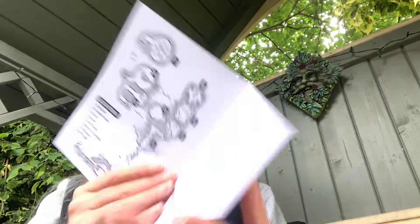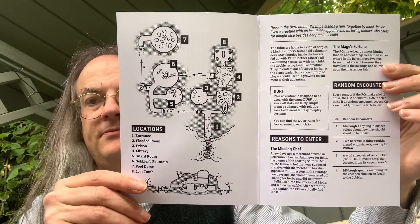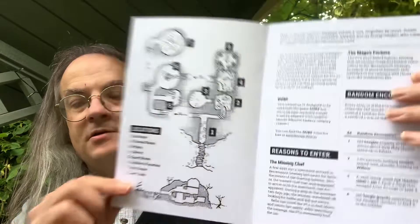And then what we have here is Lair of the Gobbler, a dungeon for low hit dice adventurers — one to two hit dice. There is a nice clean illustration on the front, and inside we have the locations with a nice clear map. It's not a huge dungeon, but it should occupy a session or two. Deep in the Bermunt swamps stands a ruin forgotten by most. Inside lives a creature with an insatiable appetite and its loving mother who cares for nothing but her precious child. The ruins are home to a clan of Borgals, a kind of slippery human-eyed salamander. Most Borgals are fed up with the elder mother's all-consuming obsession with their child — the Gobbler, a big toad-like creature. They tolerate her out of respect as the clan's leader, but a clever group of players could use this growing resentment to their advantage.